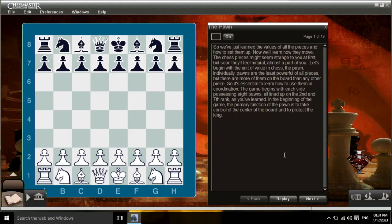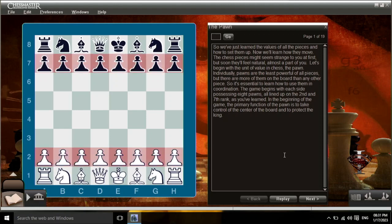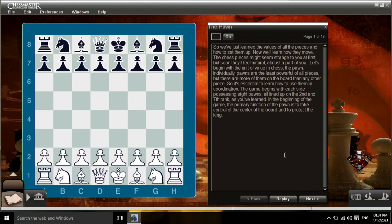Individually, pawns are the least powerful of all pieces, but there are more of them on the board than any other piece, so it's essential to learn how to use them in coordination. The game begins with each side possessing eight pawns, all lined up on the second and seventh rank. In the beginning of the game, the primary function of the pawn is to take control of the center of the board and to protect the king.